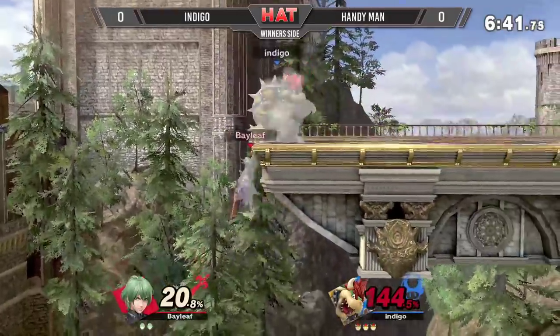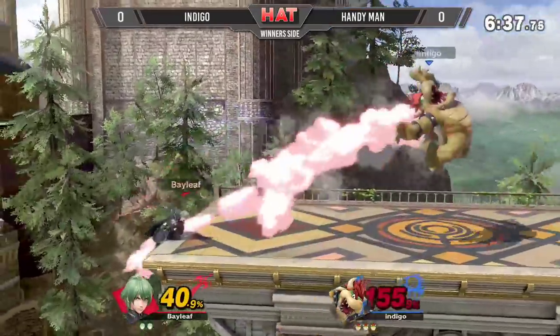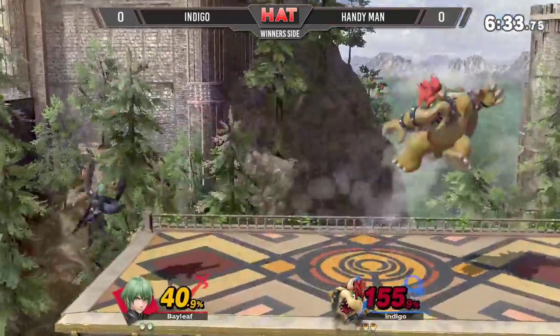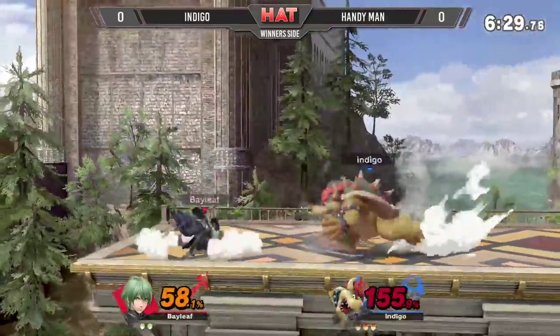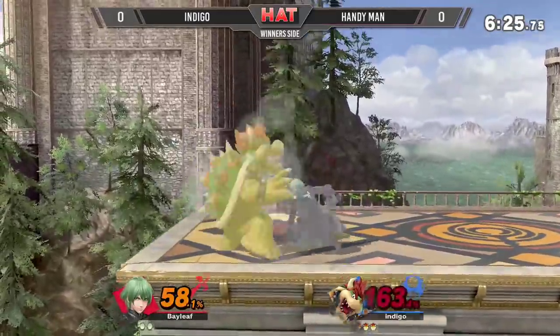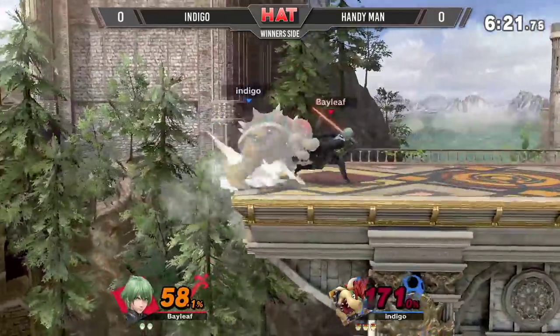Just not as powerful as maybe I would like it to be. It didn't kill there at 144. It's also just hard to kill Bowser — heaviest character in the game, I believe. The down B not having armor until the very end of the move. Indigo is certainly getting extra credit here with a percent of 258 on second stock.